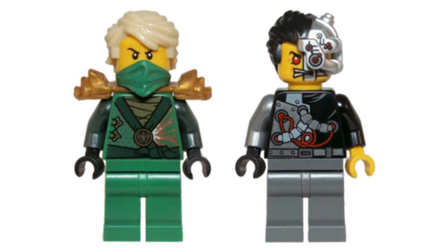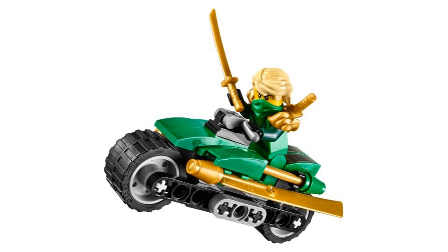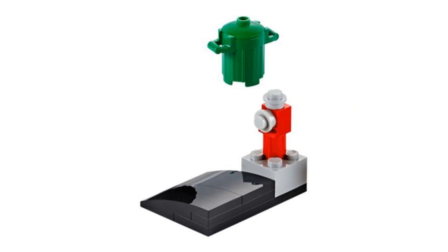Number 8 is Overborg Attack. It comes with two minifigures: Lloyd and Cyrus Borg in the Overborg design. This set is the standard generic dual bike set that Ninjago does a lot. Lloyd's motorcycle is just fine and nothing special, but the Overborg's is more unique with a tread, saws that can spin when moved forward, and the Overborg's crawler that can separate from it. It also comes with a very small side build of a section of road that acts as a ramp with a fire hydrant and trash can.